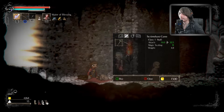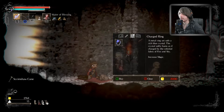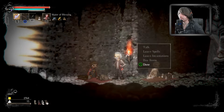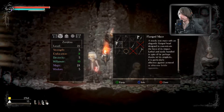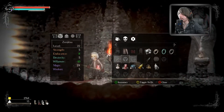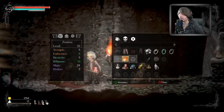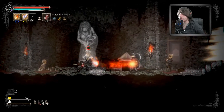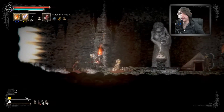I definitely want that staff — let's get that. And let's get this ring — 8,000 gold for that, that's fine. Safe travels! I want to equip this. Oh, this is so cool — I can put two spells on it! There's one, there's two. That is awesome.